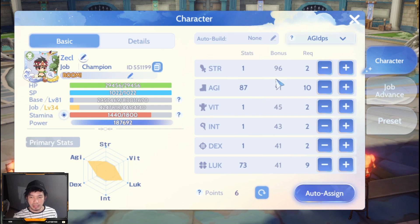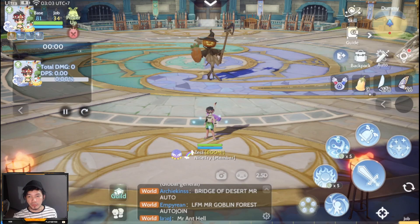For the stats, this build is based on how we can reach 500 attack speed. For him, AGI would be 87 and LUK would be 73. LUK is used to achieve a higher critical chance. The build we are showcasing here is a critical champion — not a spike type, but a knuckle type, so that would be Zenga.